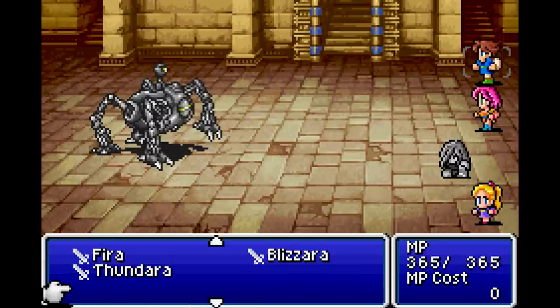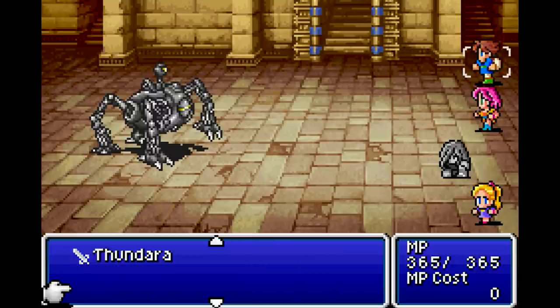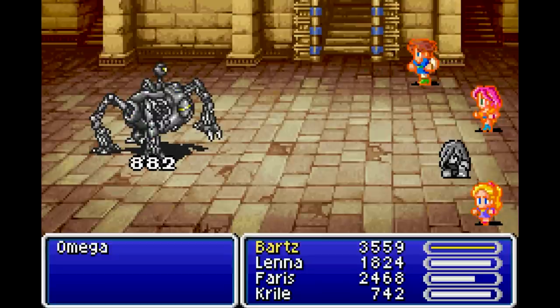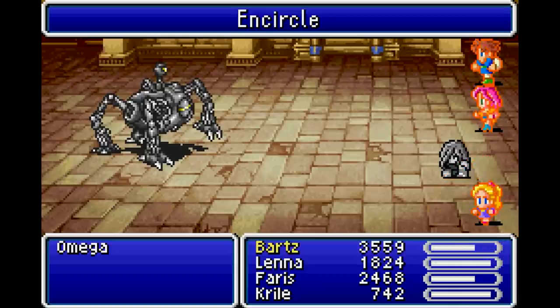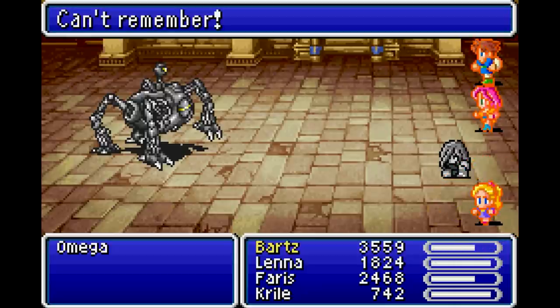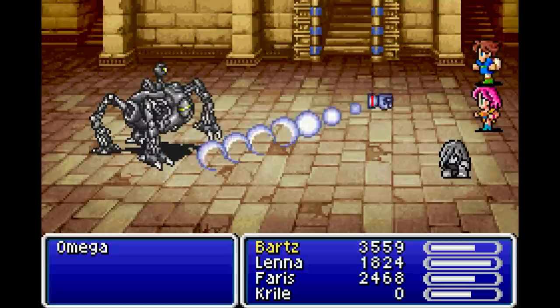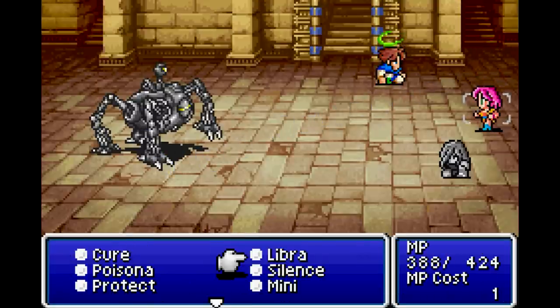Spellblade - oh god, he's only got Thundara, I forgot about that. That's one weakness I guess, let's just Rapid Fire then. I swear he was doing more damage the first time, like notably more damage. Maybe I'm not as well set up as I thought. And it's using Encircle a lot for some reason this time - pretty horrendous.